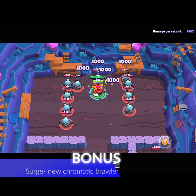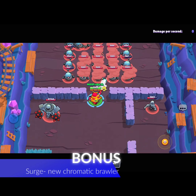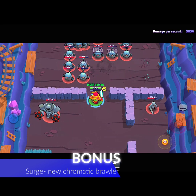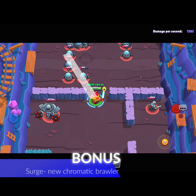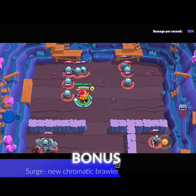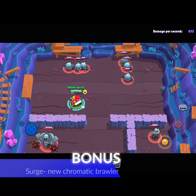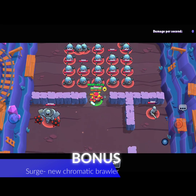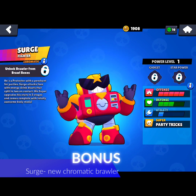Suppose a lot of enemies are around you — his third super handles that. It splits the attack into three on each side, giving a total of six attacks everywhere, splitting almost all over the place. As you can see, this really overpowers Surge. It splits into six — that's the best thing about Surge. This super can also be used again for 1000 damage. He's the legendary brawler of the season.